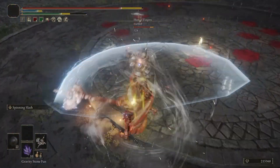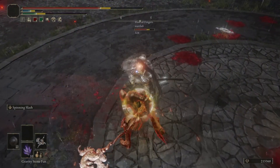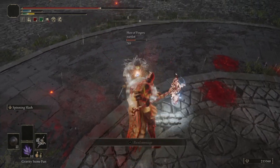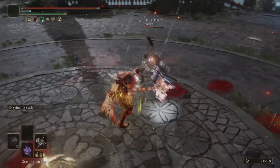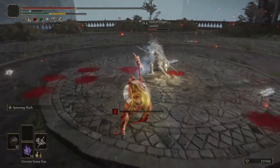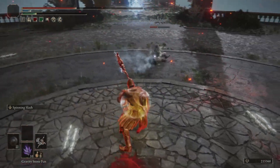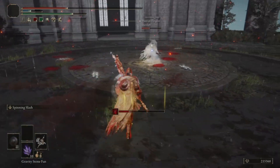This next clip actually showcases two different weapons and ashes of war, because I thought this sequence was pretty sick. The Dragon Halberd has the Spinning Slash ash of war, and this one is buffed with Ice Lightning, adding 130 lightning damage and 80 frost buildup for 20 seconds. Status effects are really overpowered in this game, so I found this one to be a good addition to my arsenal.